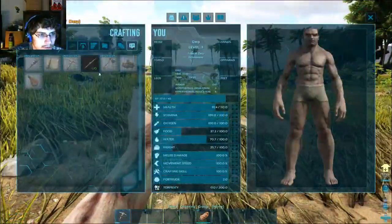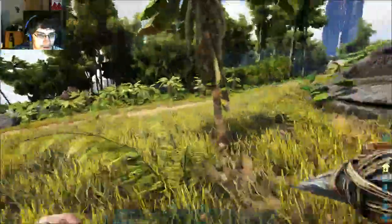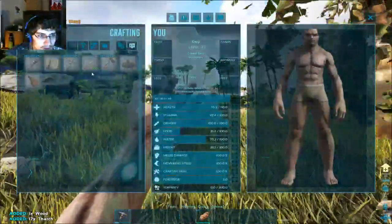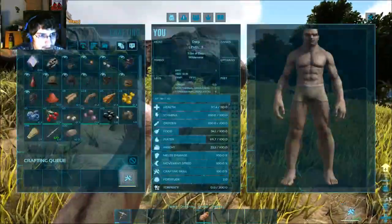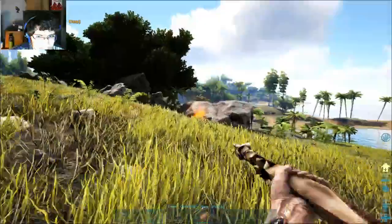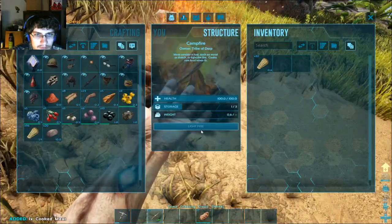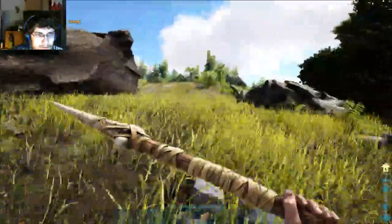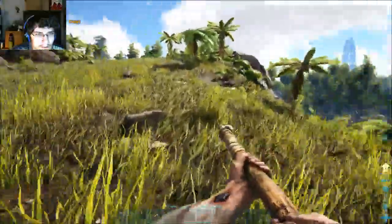Hopefully it won't be a problem for me but it could turn into a problem later on, or right away. Let's get that second spear crafted, and then I'm going to go use a cliff over here to kill that spino — if it's still where it was, and if I can get to the cliff without being killed by something else.